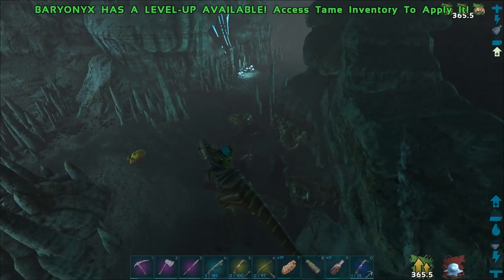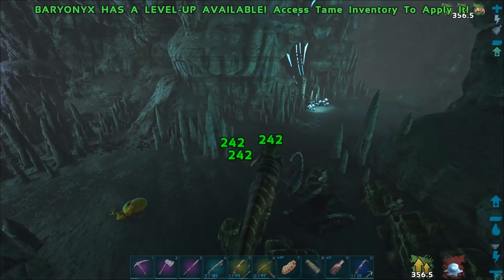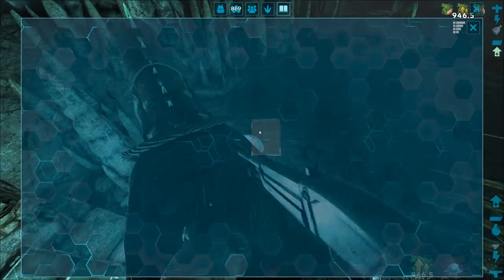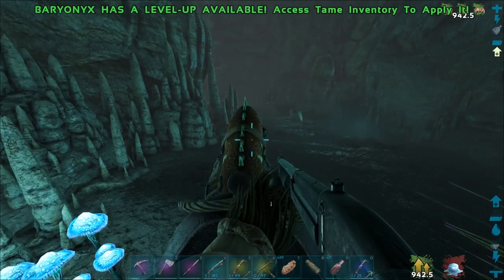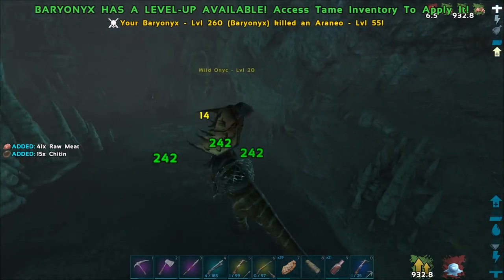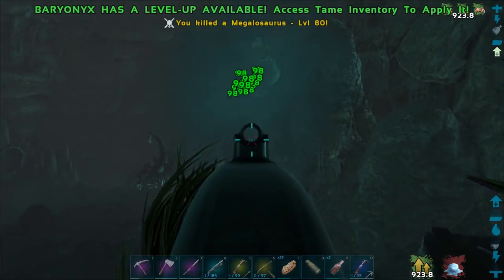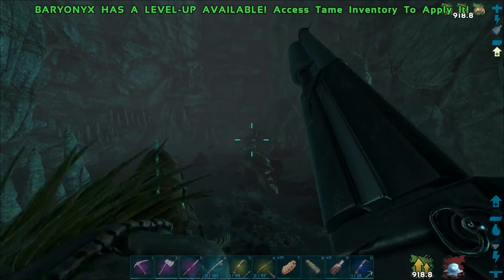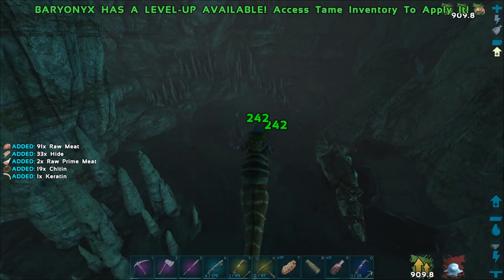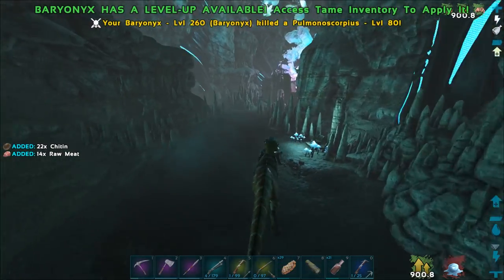We've got lots of creatures down here. I'm going to try and focus on killing that megalosaurus first. There's another explorer note right here. It's the monkey - nice. I love this part of the cave with all the crystals. Megalosaurus - in a cave where you can find them, how convenient. Where is it? I don't see it - it walked over to the cliff somewhere. There it is, sneaky little devil. I was doing 98 damage to it - I don't do that much damage to anything else, so maybe you do do extra damage. Yeah, you do extra damage to megalosaurus during the day - I didn't even know that.